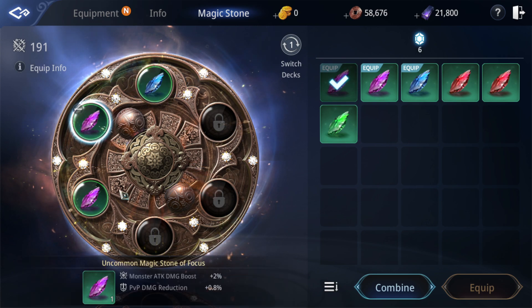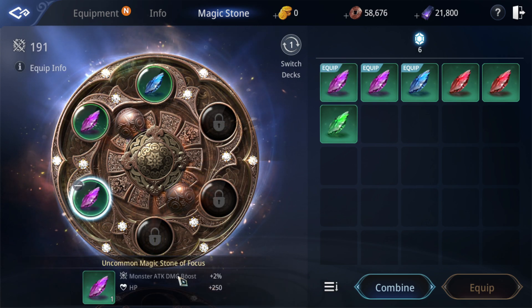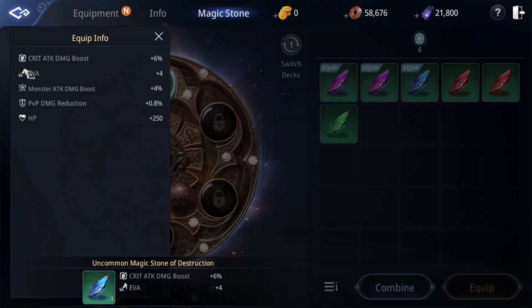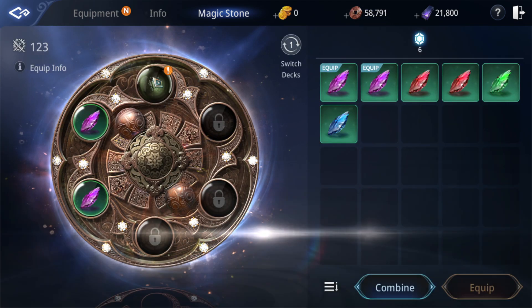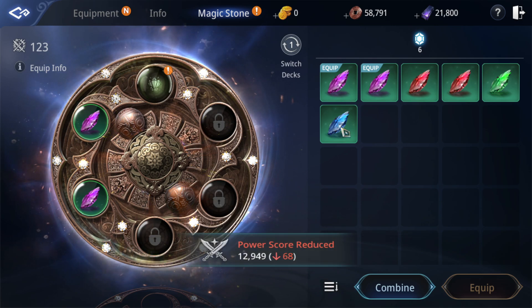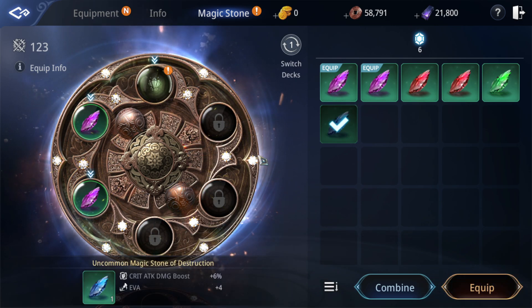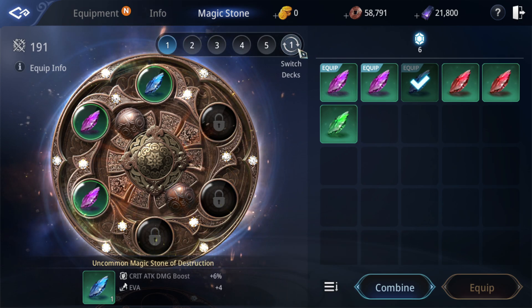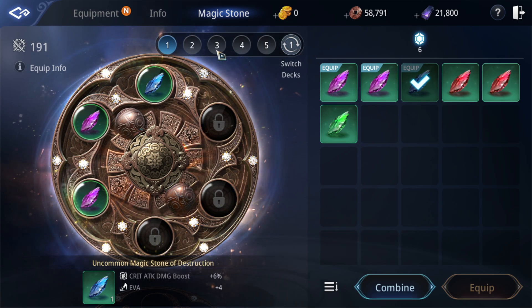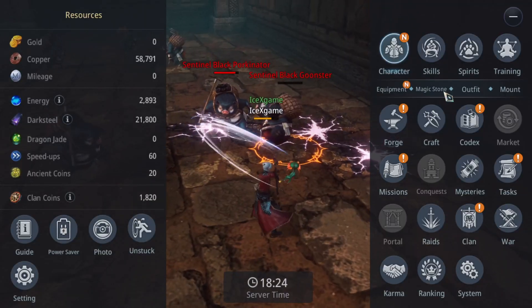Now let's jump to magic stones. You can add a magic stone with the stats you want — there are different stats available. You can remove and equip again, it's not destructive. You can also switch between PvE and PvP skill sets.